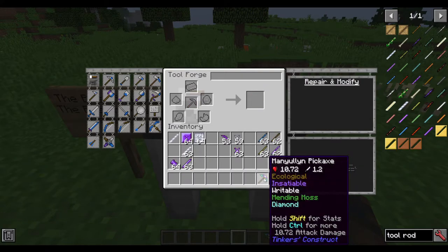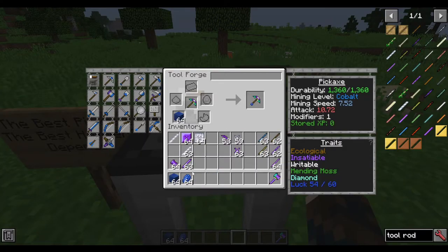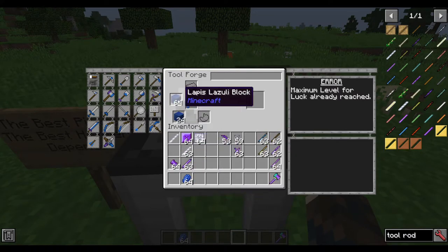Now we have two modifiers left for the pickaxe. I recommend lapis. Depending on what mod pack you're playing or what version of Minecraft you're playing, you'll be able to get luck this way. This will help you get resources faster, which is obviously a nice thing.